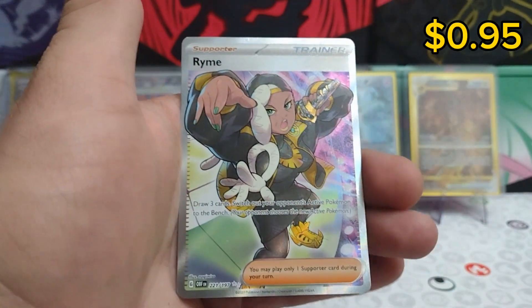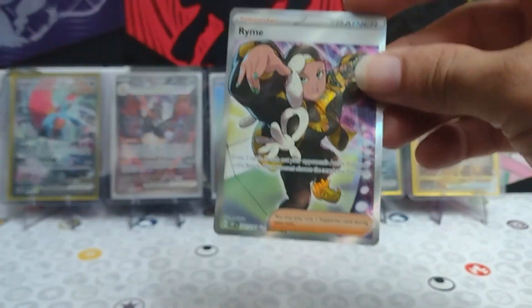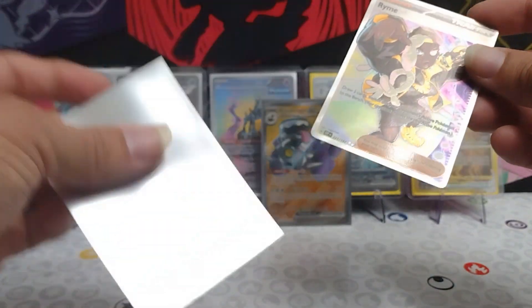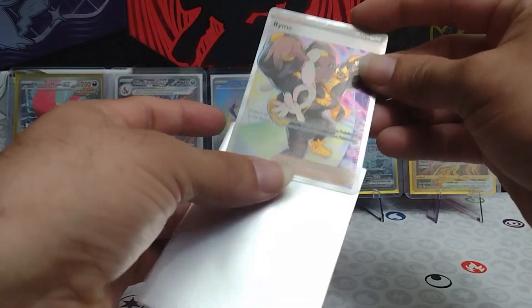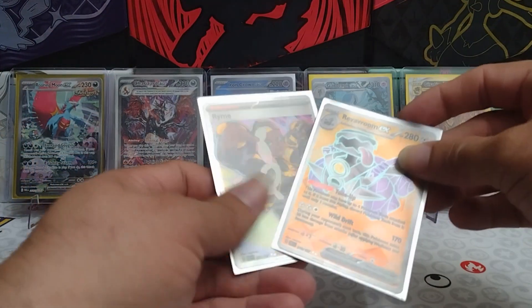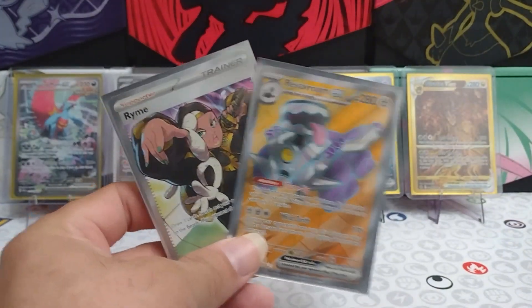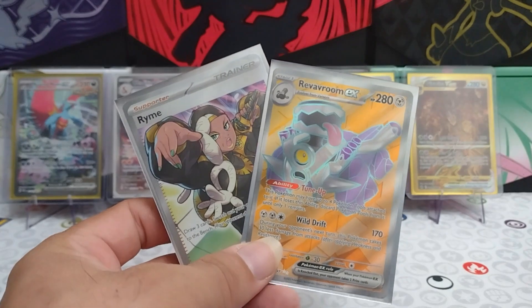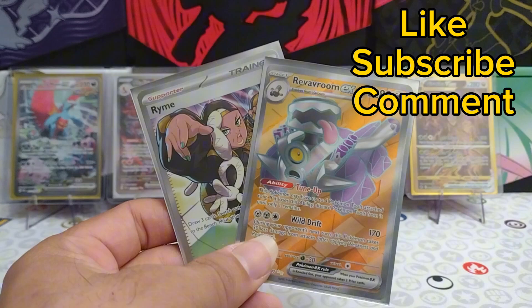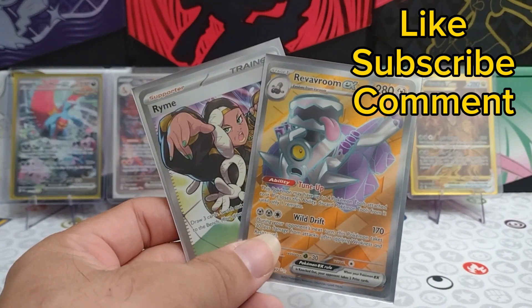Toxel Reverse. And we hit a Rhyme Full Art. Wow. Two Full Arts in one little stacker tin — that's a nice bonus. Well, that's the opening today guys. We got some nice Full Arts out of the set that we didn't have before. Like, subscribe and comment for more Pokemon fun, and we'll see you in the next one.